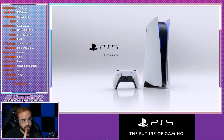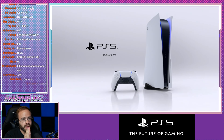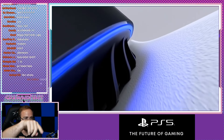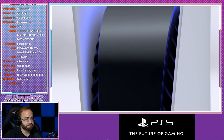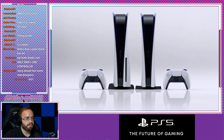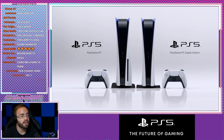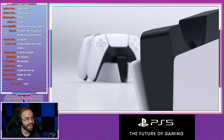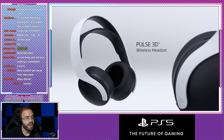Traditional looking system — can you lay it on its side though? Because it looks like it's just in that vertical orientation. Initial impressions aren't great as to how that looks, I'll be honest. It's got like a textured kind of... They showed their own Lockhart before Microsoft got to show it. Wow. That is a massive deal.